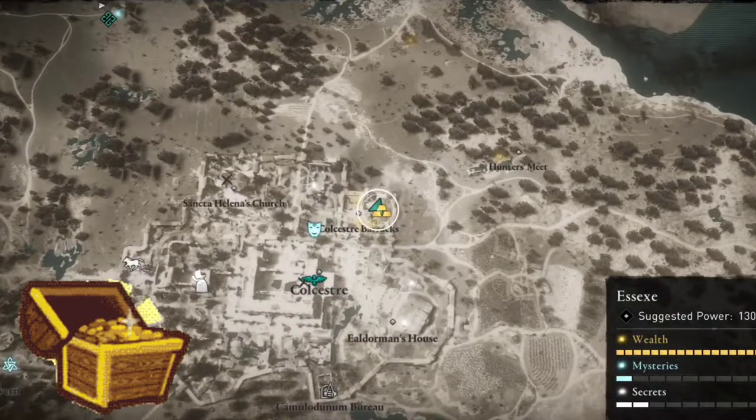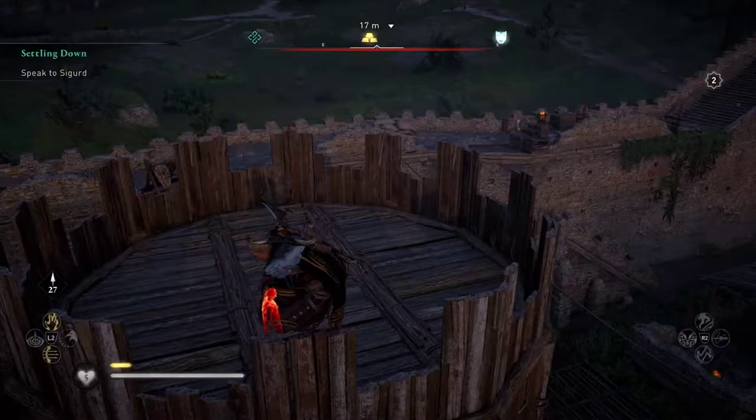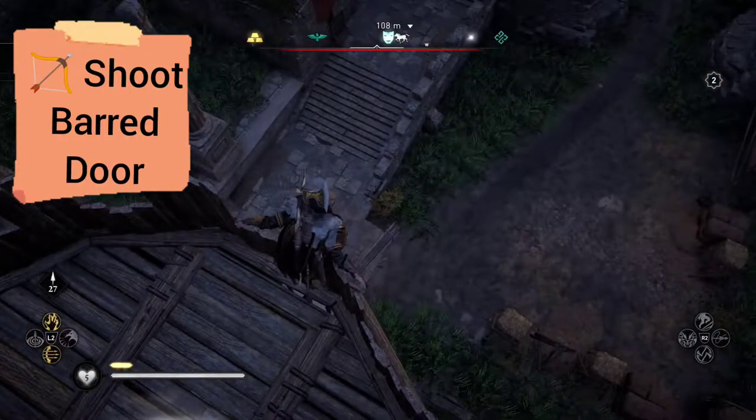Today we're in Colster — more specifically, the Colster Barracks — and we're searching for wealth. There's a treasure chest that's kind of hidden down below.